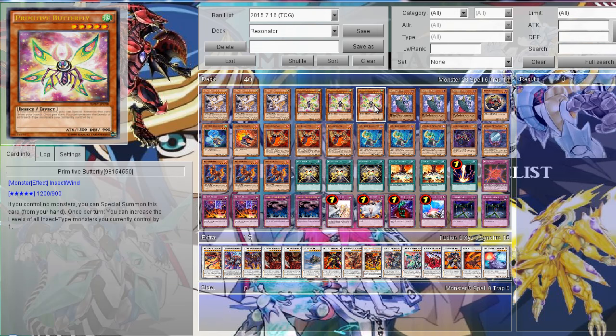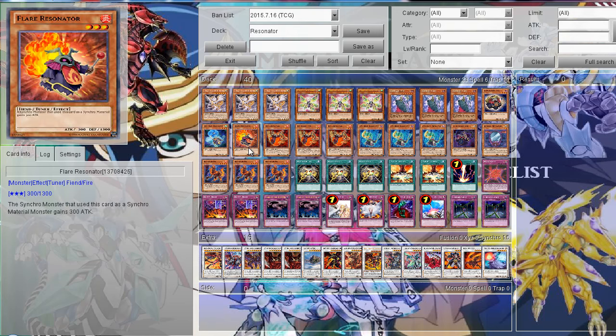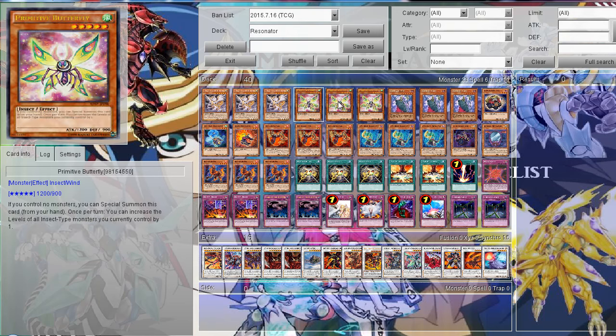Then three Primitive Butterfly, one of the best non-Tuner monsters in this deck, because you can special summon it if you control no monsters, and it also can increase its level by one, so you can use it with either level 3 or level 2 Resonators. It's definitely pretty versatile in that aspect.